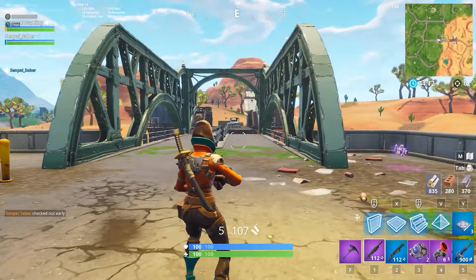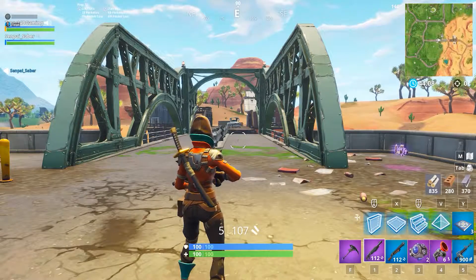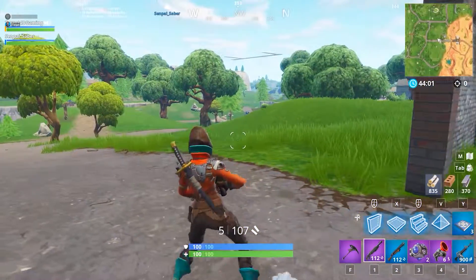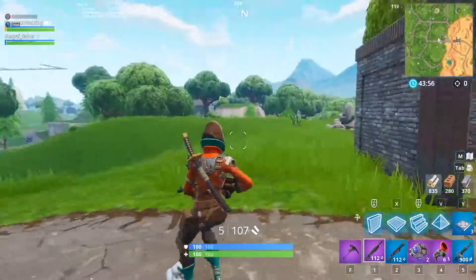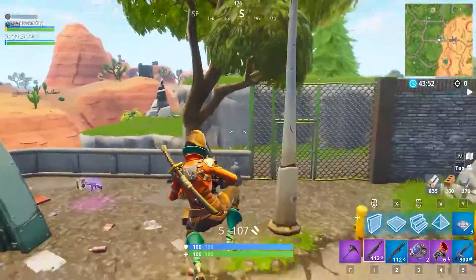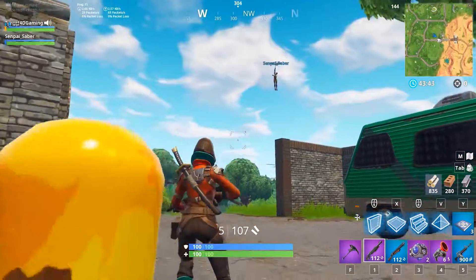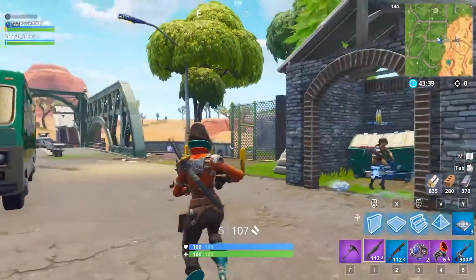Here's the cool thing about this — well, I don't know if it's cool yet. They've totally nerfed shotguns in a huge way. It's pretty crazy, actually. I have to get used to it. So now there's a new epic and legendary pump shotgun. It has 105 to 110 max damage. I don't know if that includes headshots or if that's just body shots. This is available from floor loot, chests, supply drops, and vending machines. Shotguns will now always apply at least three pellets worth of damage, even if only one to two pellets hit the target.